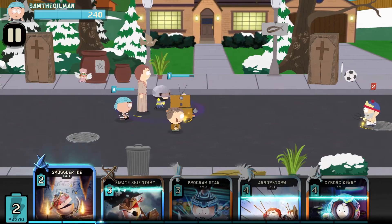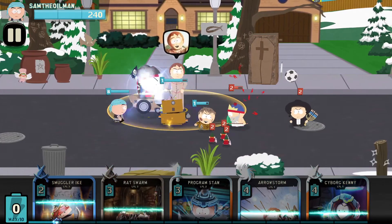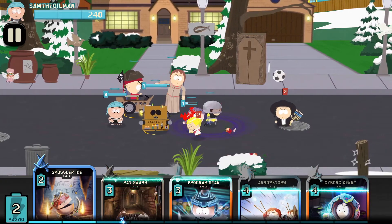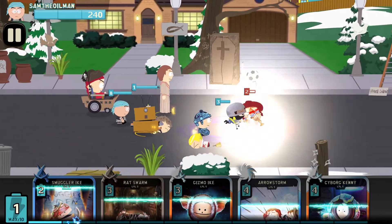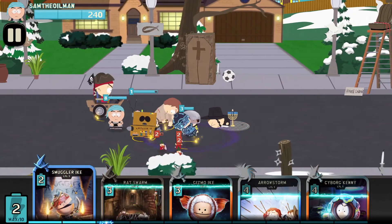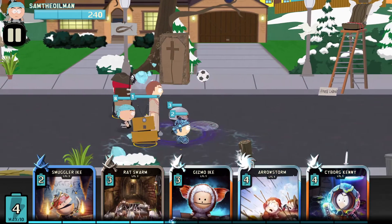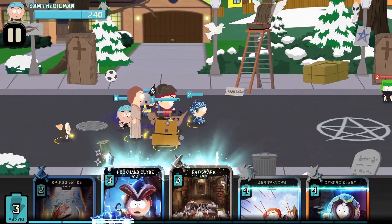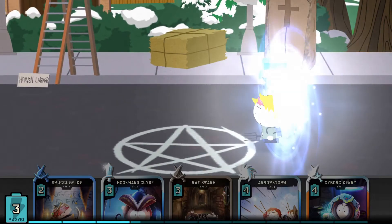Let's put the Medicine Woman in there. 'Enjoy my healing touch.' Yes Sharon, I will enjoy that. Let's get some more help in there, heal everyone up. Smuggler Ike - no, we're gonna wait for Program Stan. There we go, Program Stan. Jimmy. We've got enough of a grouping. Cyborg Kenny. Oh good, Gizmo Ike's back. Let's get Gizmo Ike - there's enough stuff in there now. Gizmo Ike shouldn't have to take the lead. We've got our rats just in case he does - that was the problem before, I used the rats.